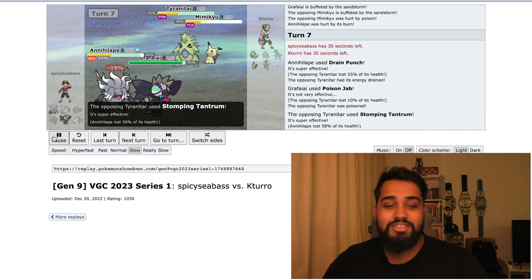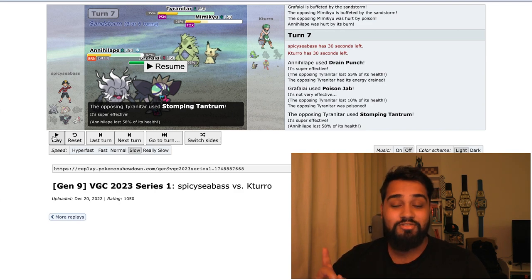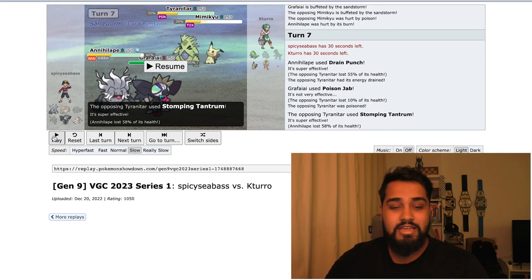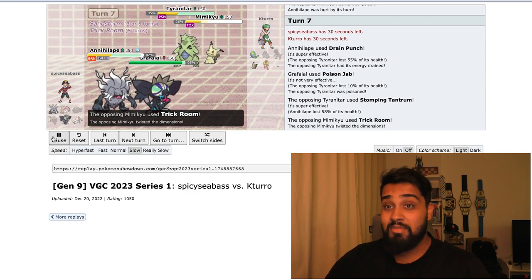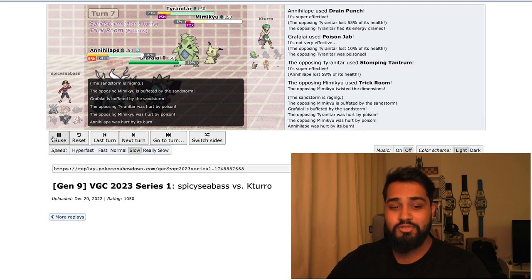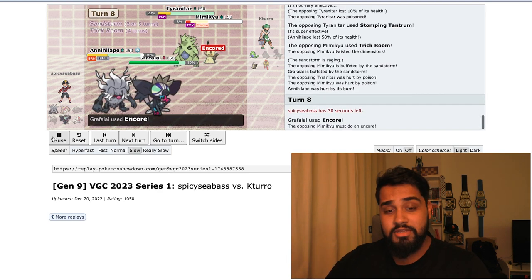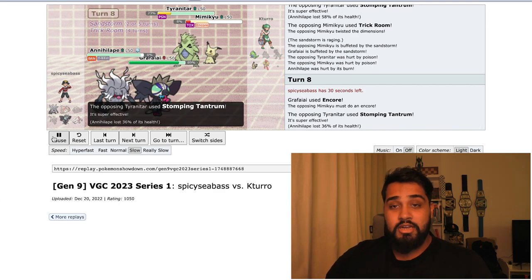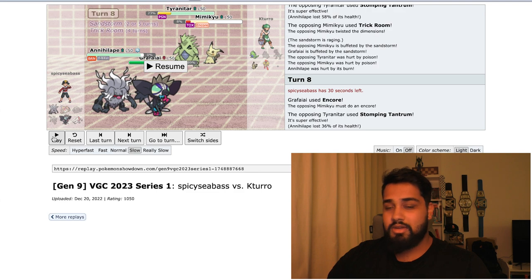Now I'm feeling good. Stomping Tantrum does a lot of damage — 58%. But I'm glad they targeted my Annihilape. I don't know why they didn't try and hit my Grafaiai, because they probably would have one-shot me since it's still Poison type. They set up another Trick Room, and again I'm like, great, I've lost this. Thankfully the Mimikyu is on its last legs. Encoring again — it means even if the Mimikyu somehow survived from toxic, which it wouldn't have, it's fine. They decide Stomping Tantrum on my Annihilape again. I feel like that was just a bad move on their part, because they would have knocked out my Grafaiai.